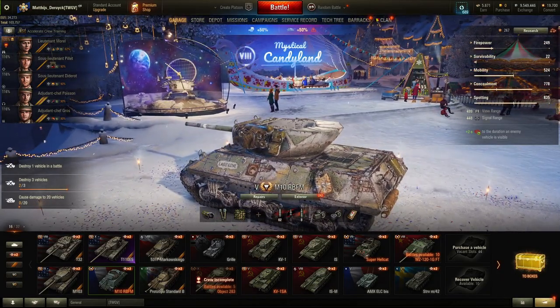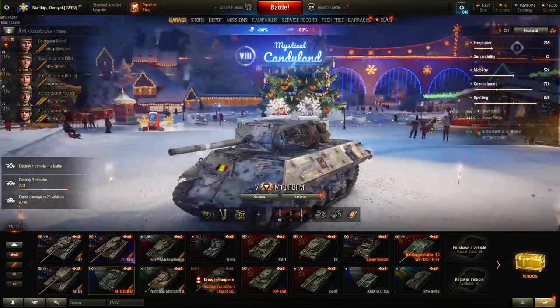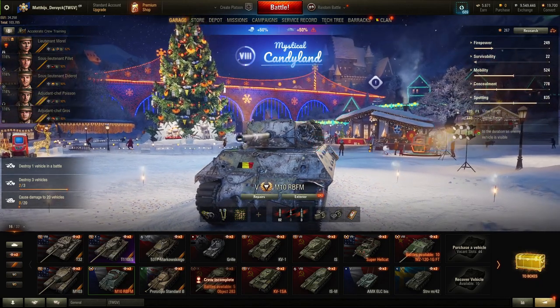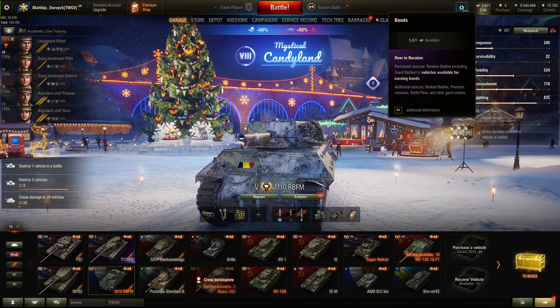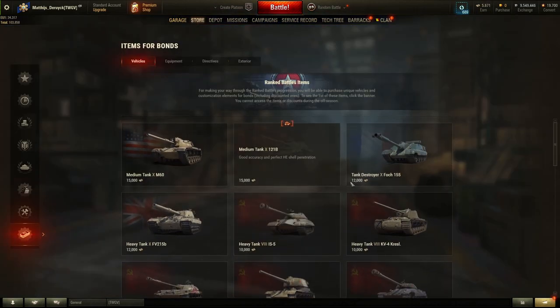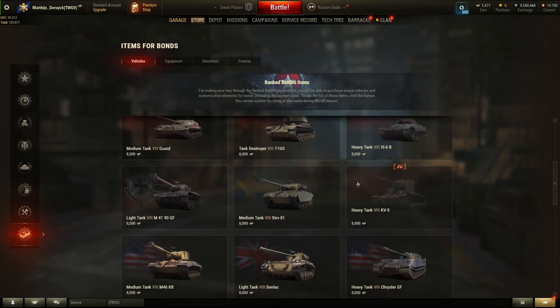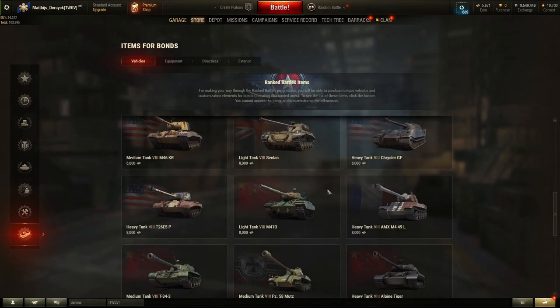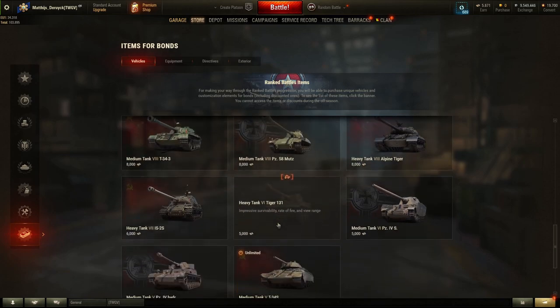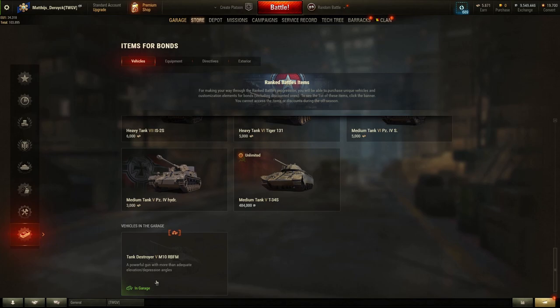The first tip is the M10 French tank destroyer at tier 5. It's a premium tank you can buy — not with gold, but with bonds collected over time. Currently it costs 5000 bonds. Being a tier 5 premium means ammo and repair costs are significantly lower than at tier 9 or 10, making approximately 20,000 credits profit per match. If you don't have the bonds, earn them through daily missions or playing your tier 10 tank.